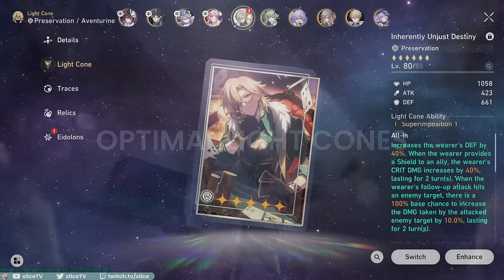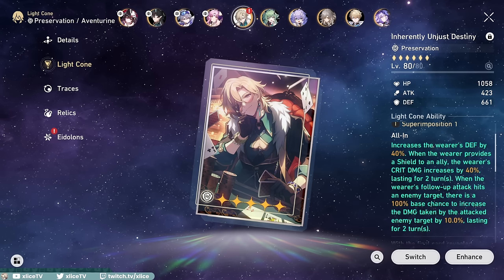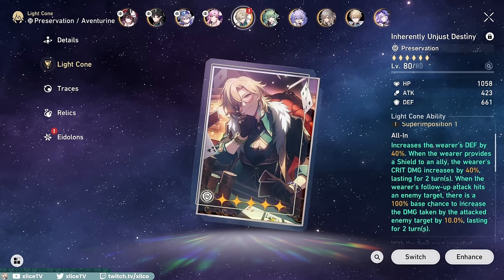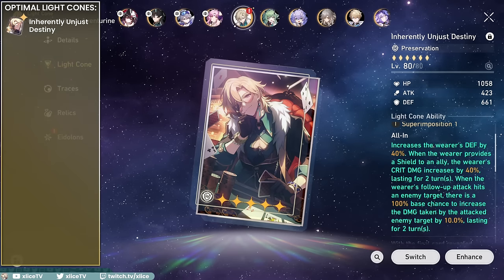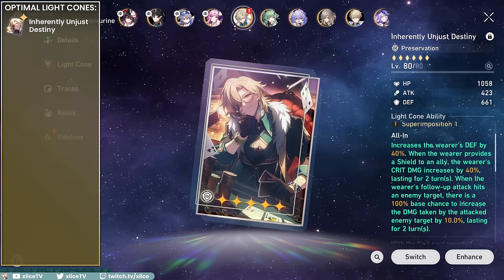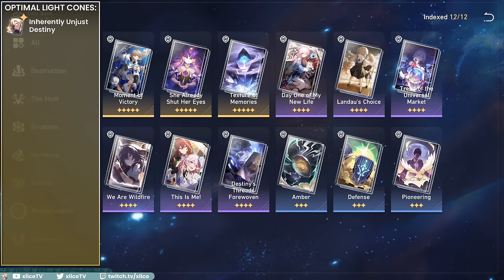Aventurine is a pretty stereotypical defense-scaling defensive unit, which means he can use almost all light cones in that category. His signature light cone, Inherently Unjust Destiny, provides a defense increase, crit damage increase for himself, and his follow-up attack brands enemies with a debuff that grants 10% damage bonus to the ally targeting it — granting defensive, offensive, and utility all in one light cone.